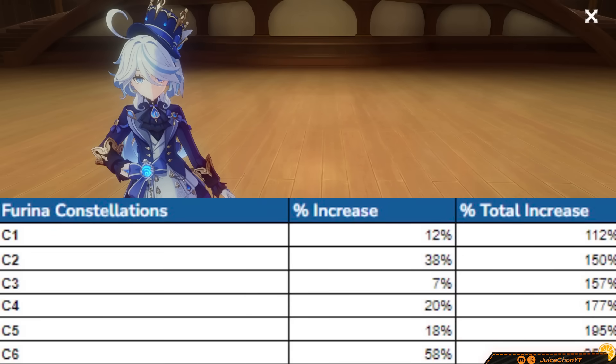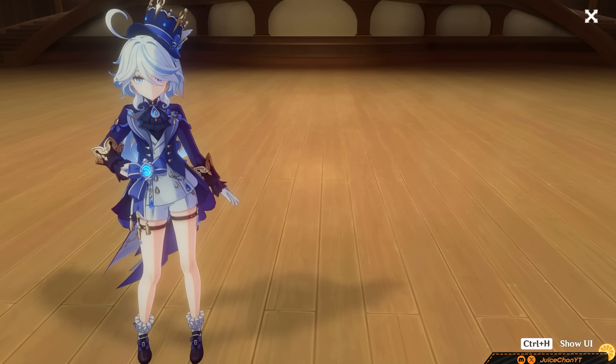Here's a quick sheet which displays how much of a DPS increase each of Farina's constellations are. Pause if you'd like to read for longer. Get C2 first, and then get her signature weapon. Very good cons.